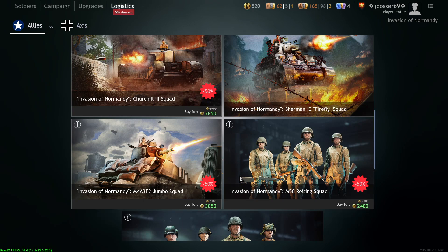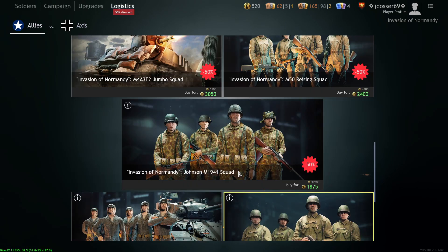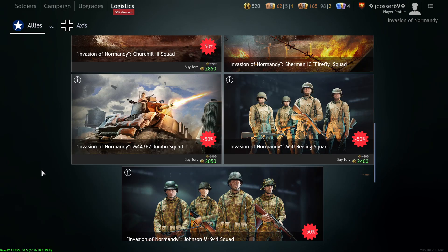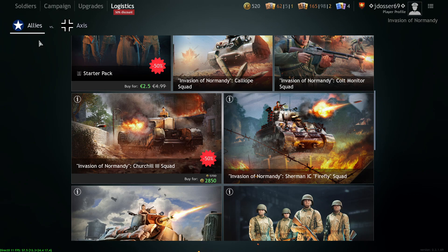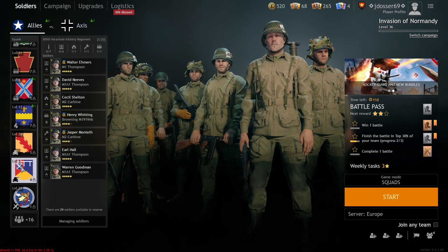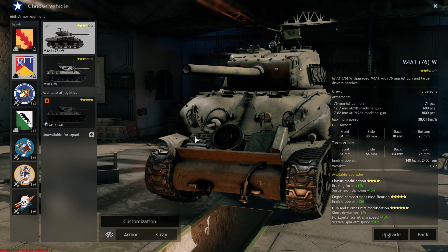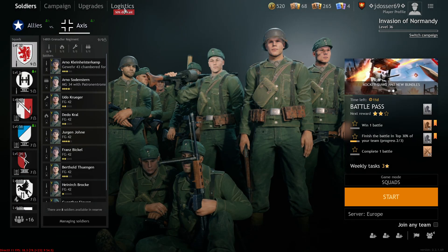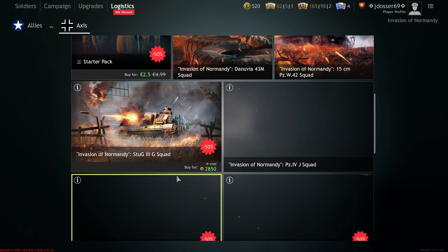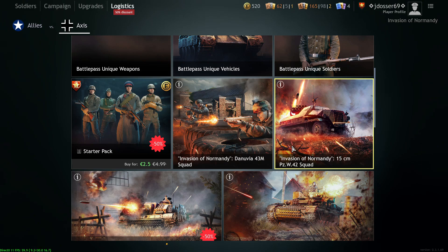I believe the Calliope is on sale at half price, along with some of these. Well, all of these I wouldn't recommend buying, because you get better options in the tech trees. For example, I wouldn't buy the Firefly because I've got a 76 here. I wouldn't buy a Panzer 4 because you can see it in the tech tree — stuff like the Panzer 4 J, the StuG G, and things like that.